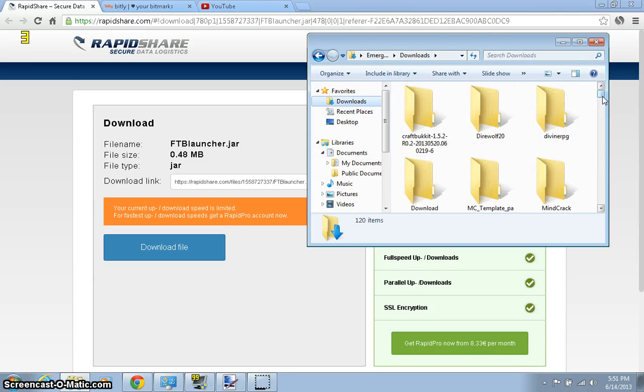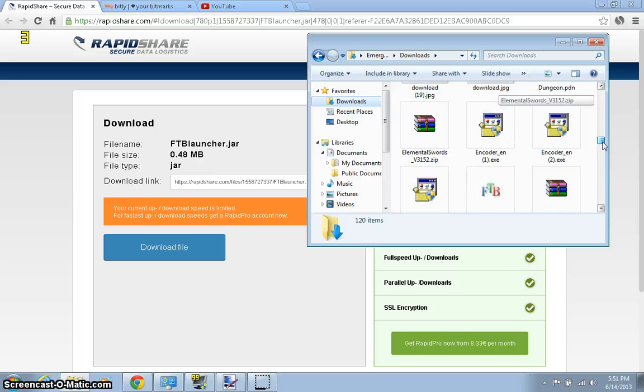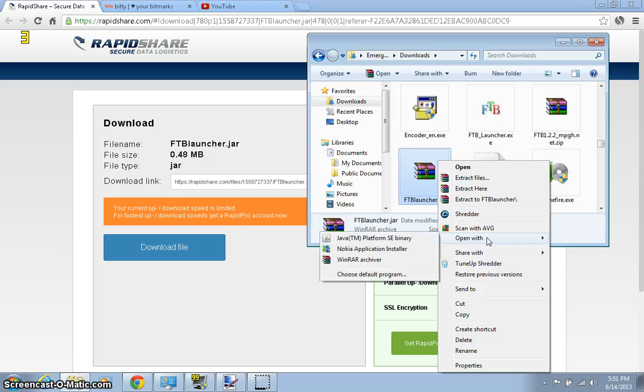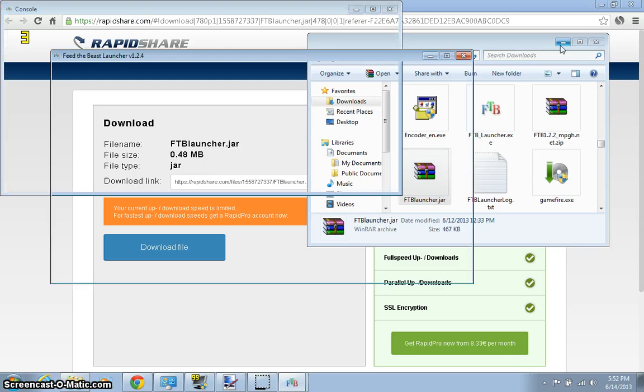Go to your downloads folder, or wherever you save your stuff. Scroll down and find Feed the Beast launcher .jar - it's supposed to have these three book icons. If you don't have that, it means you need WinRAR - go install WinRAR. If you do have it, just right click and go to Open With, scroll down to Java SE binary. The installation links for Java and WinRAR are in the description below.